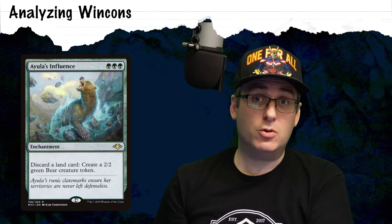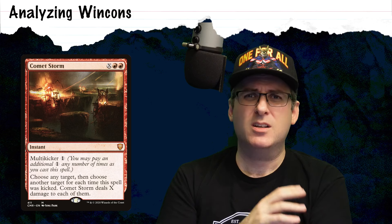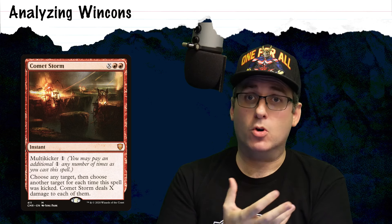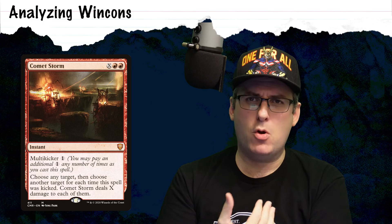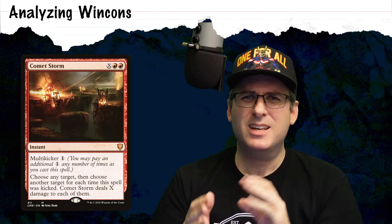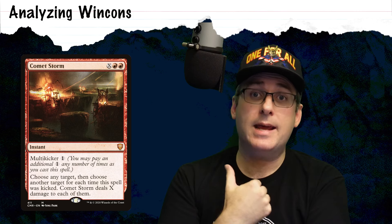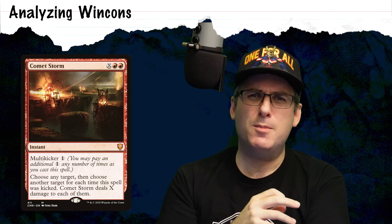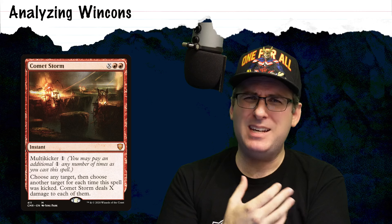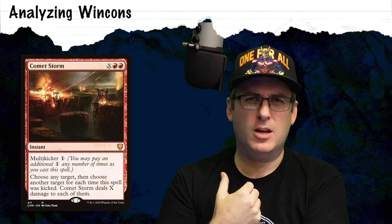We could also do something like Comet Storm as a finisher, but the downside is that most of the combos we're going to run with Peregrine Took and Nuka-Cola Vending Machine don't necessarily give us unbounded mana — we're going to get tapped treasure tokens off of Nuka-Cola Vending Machine. So Comet Storm and other X spells may not necessarily be the piece we want for dealing unbounded damage.